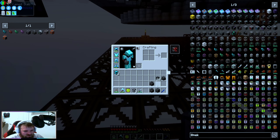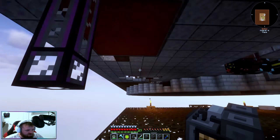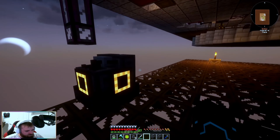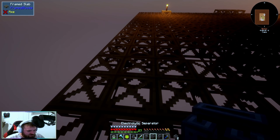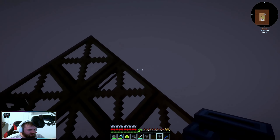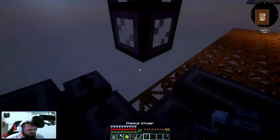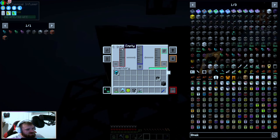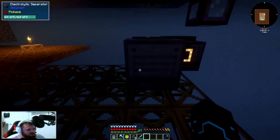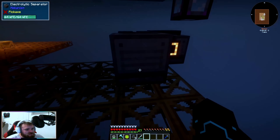We want to use the right ones. The chemical infuser we want to be under this one, so it's going to go right there. Then this one there, and bring this one there. That's our electrolytic separator, and then we have our chemical infuser. This one here is not getting any water, so we want to configure the sides and clear all the sides on all of them for now. We just want to clear everything off so we get nothing except what we need.